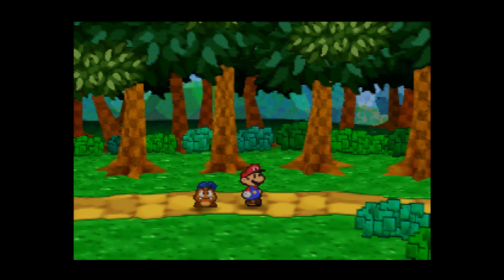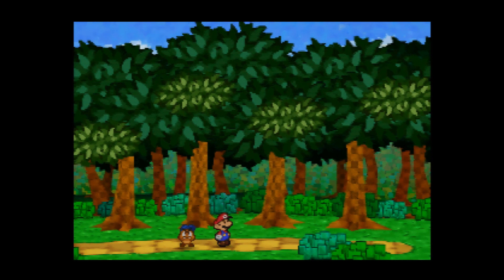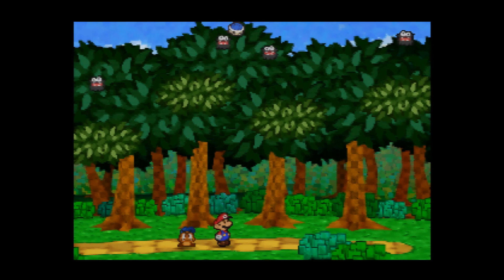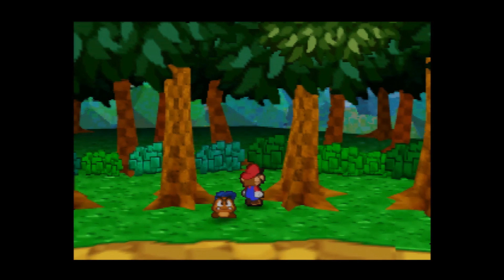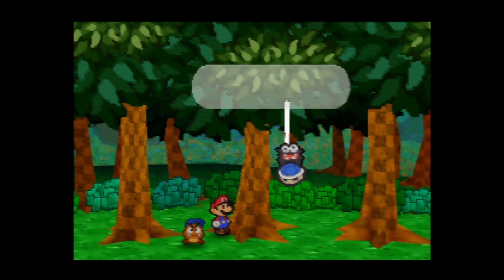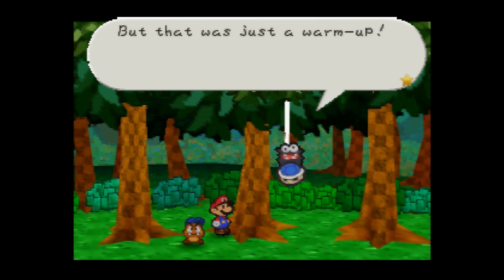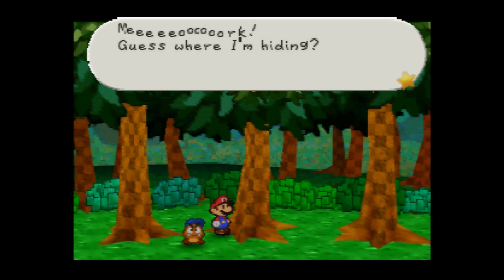The fuzzy taunts: 'Come get it if you can. Guess where I'm hiding!' I don't know if you guys caught that, but that's actually a dialogue error — I don't think he's asking you to guess where he's hiding, he's just telling you. It should be an exclamation point, not a question mark. The fuzzy says again: 'Guess where I'm hiding?' — yeah, see, it's a question mark. It should be an exclamation point, but whatever.